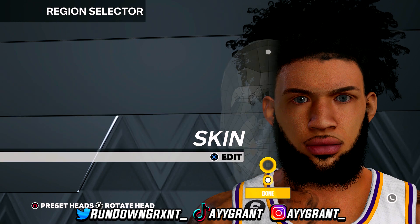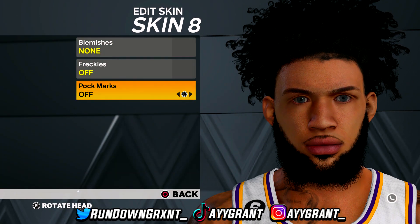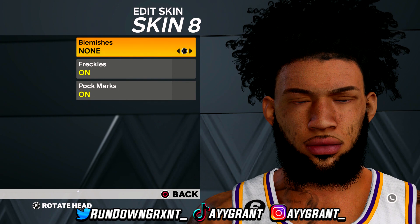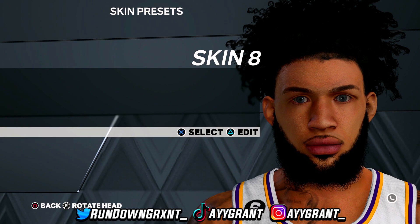Last but not least is the skin. Go with glowing skin 8 — skin 6 doesn't work, so stick with skin 8 only. I didn't put any pock marks, freckles, or blemishes on. It makes your player not look as good, so if you want the glowing skin just keep it on skin 8 and don't tweak anything.